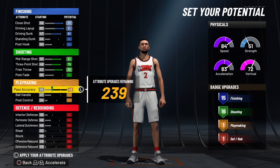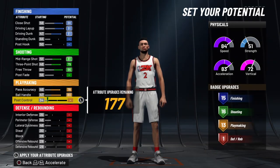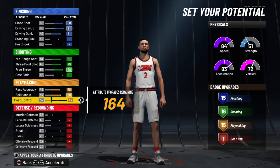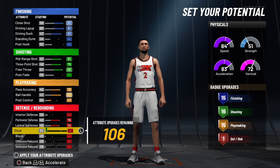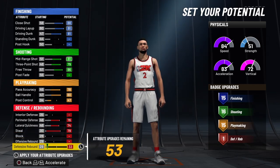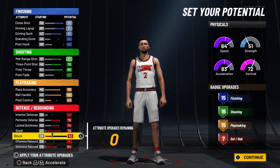For playmaking, put your pass accuracy all the way up to 78. Ball handle up to 80. Post control up just until you get 15 playmaking badges, at a 47. For defense, primary defense max it out at 75. Lateral quickness max out to 74. Steal up to 79. Defensive rebound up to 64. And block at 50 to bring you up to 7 defensive badges.